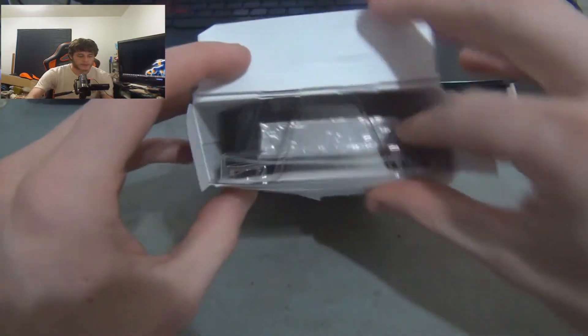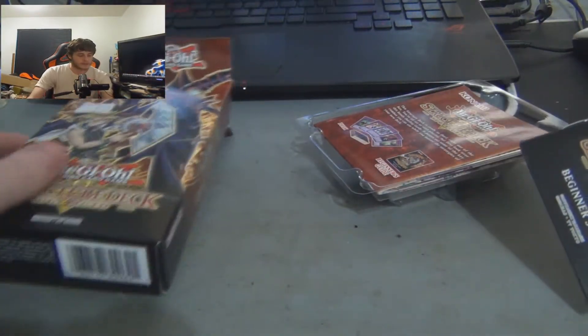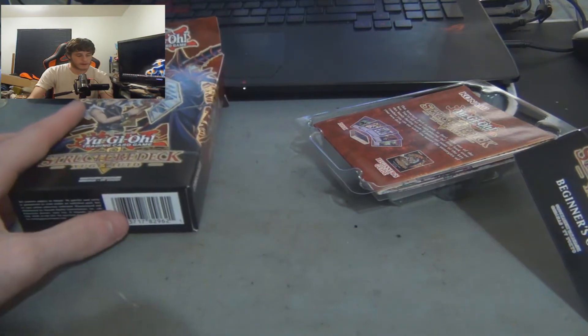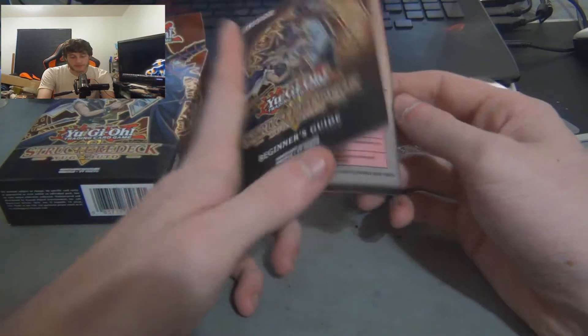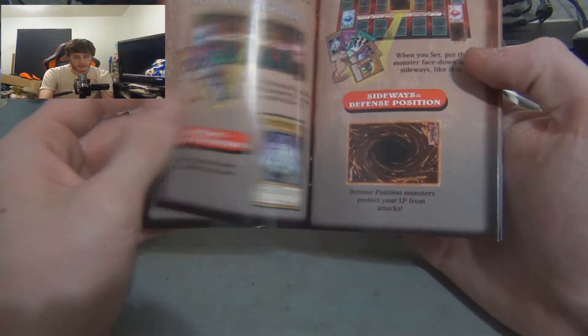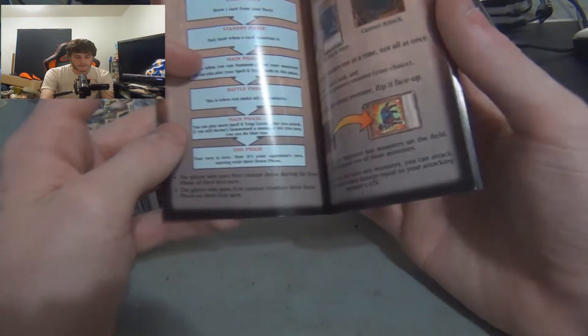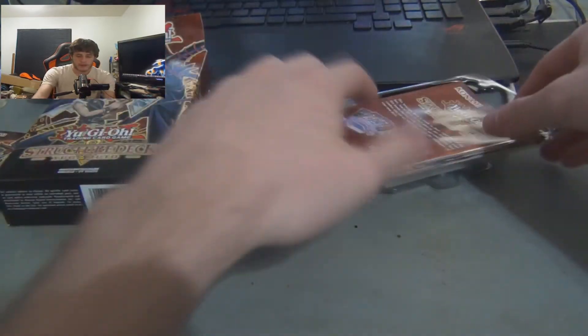All right, we got it open! Let's pop this bad boy open — this is sweet. We got the beginner's guide, kind of like what came with the starter decks in the old days. Let's check out the game mat — it's a double-sided game mat.